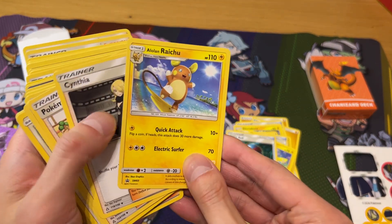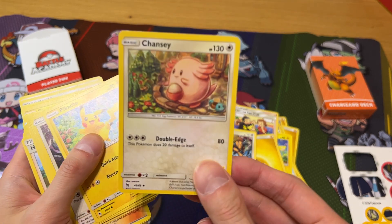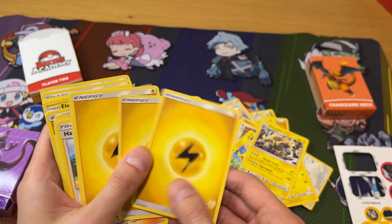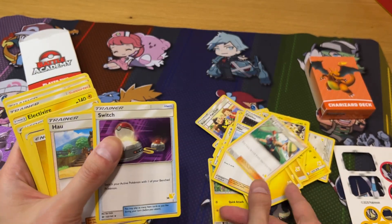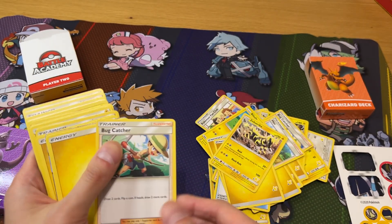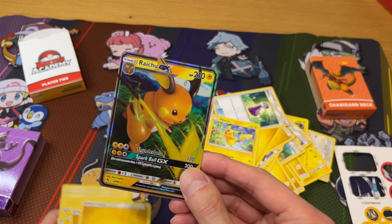So we've got a Great Ball, Raichu, Cynthia, Pokémon Fan Club, Electric Energy, Tauros, Chansey, Pikachu, Tauros, Electrobuzz, Electivire, Electric Energy, Cynthia, Bud Catcher, Switch, Blitzle, Electric Energy, Sub Striker, Bud Catcher, Energy Potion, Pikachu, and the Raichu GX.